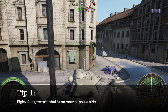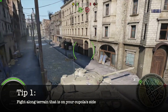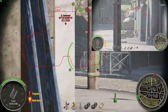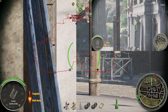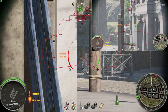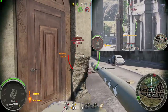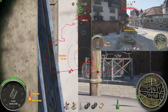For the first tip, we have: fight along terrain that is on the same side as your cupola. This could work a lot of times, but be mindful of the terrain you're fighting in, because what you could end up doing is trading one weak spot for another — in this case, it would be my lower plate if I was fighting here in a city. But besides that point, you can see here with this demonstration that the enemy tank cannot hit my cupola because I'm fighting alongside terrain that is able to very effectively hide my cupola while still allowing me to roll out and take a shot while still protecting a major weak spot.